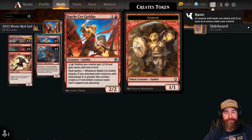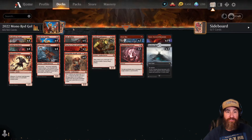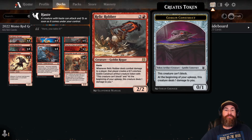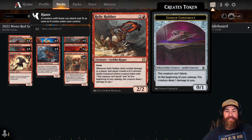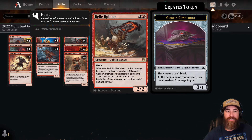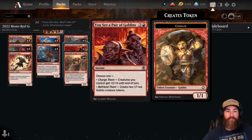Our three-drops: we have four Relic Robbers. Drop this if they're tapped out, or anytime you think it's safe to get in. That one extra damage per turn they are taking from Relic Robber really starts to add up — that is super important.